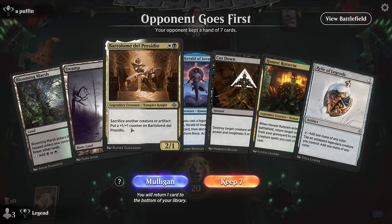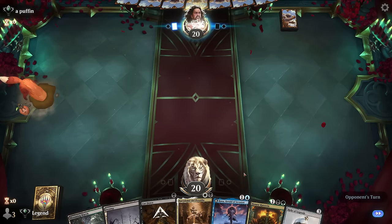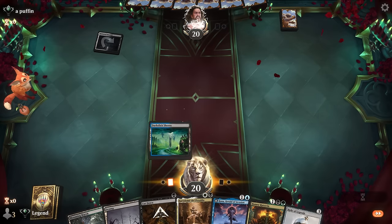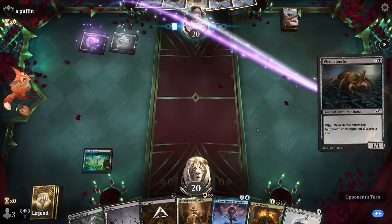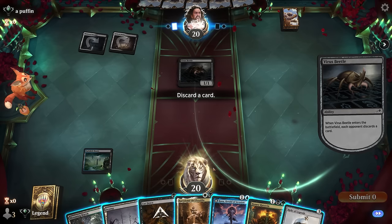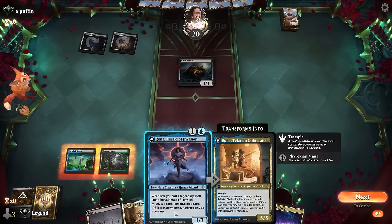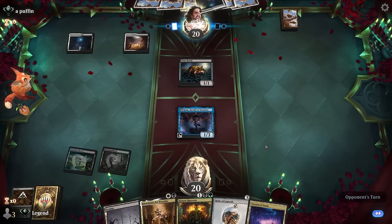We're on the draw. Currently can't cast too many spells, but once we get Relic in play we should be fine. We have Rona, Rutstein plus Relic — just one Rutstein away from potentially comboing off. We'll still need something to actually win the game with. Virus Beetle makes us discard. I could discard a creature and get it back with Rutstein, but can also expect the opponent to play removal. If Rona survives, next turn we can play Relic into Bartholome.